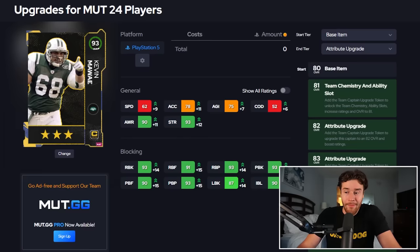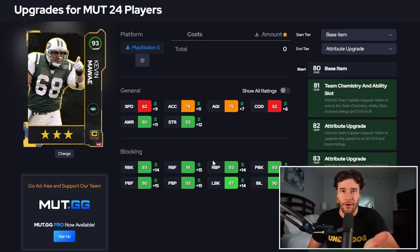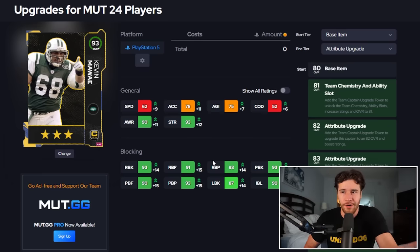And then finally, there's Kevin Mawai. I'm not even that concerned with the stats on this card - most of them are 91 to 92 plus, which is awesome. So overall, this card is very, very good, and he's in a position where I don't want to spend coins.